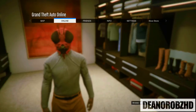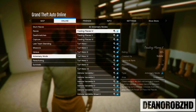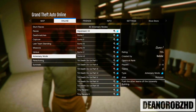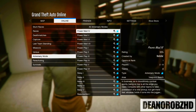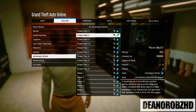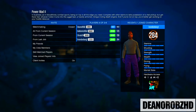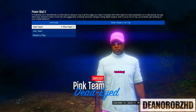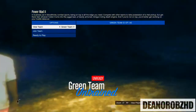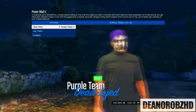Jumping into the third and final method: go to Start, Online, Jobs, Play Jobs, Rockstar Created, Adversary Modes, and scroll through until you come across a mission called Power Mat. If you want different colors such as green and pink, you want to go ahead and have four friends and change the lobby settings from two teams to four. If not, you can only get two colors with two players — purple and orange. Spawn into the session, change the teams from two to four, and you'll notice you have different colors such as pink and green. Select the outfits you want and tell your friends to ready up.